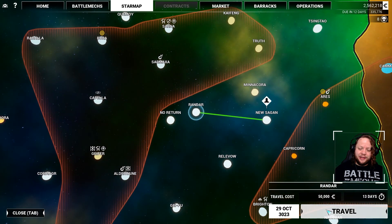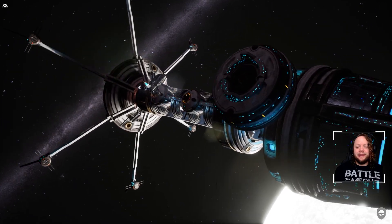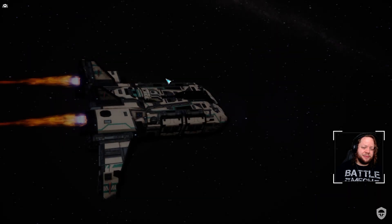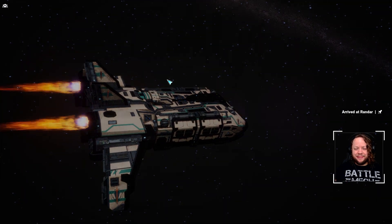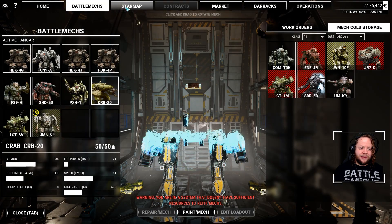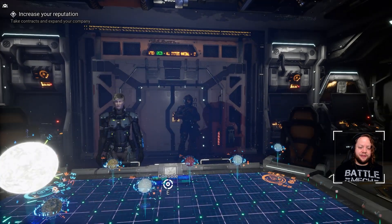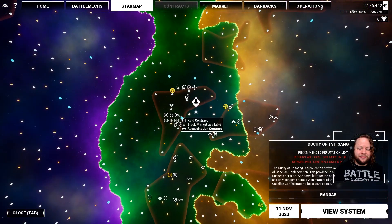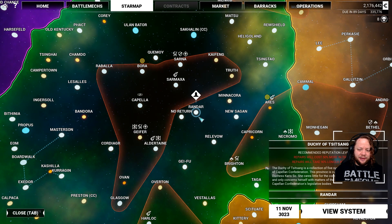Let's go over to Randar and see if we can repair there. We're just going to hit a couple systems on the way to our destination, mainly just to see if that's a thing. If we don't find anywhere to repair in the next couple jumps, I'm just going to assume you can only repair inside active war zones and at industrial zones. And indeed - in Randar we get the message: 'You are in a system that doesn't have sufficient resources to refit a mech.'